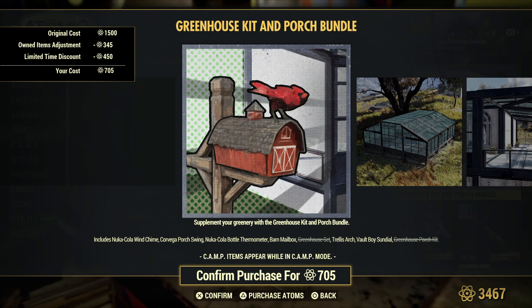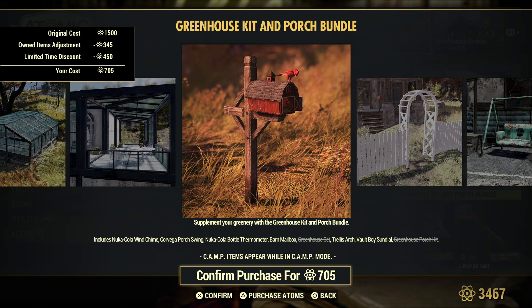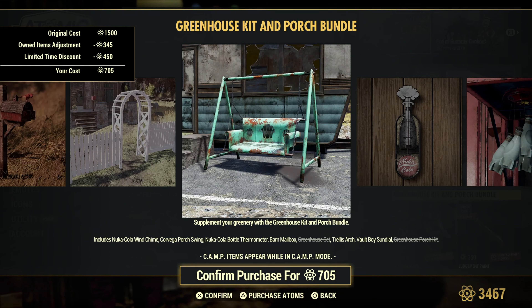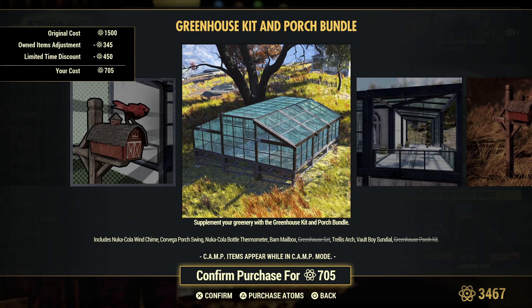The Greenhouse Kit and Porch — this is awesome, I love the greenhouse set. If you don't have it and have some atoms to spend, I highly suggest getting the set.